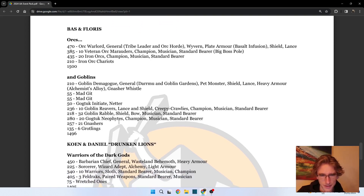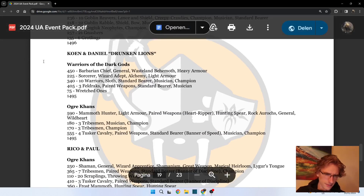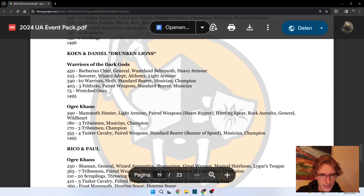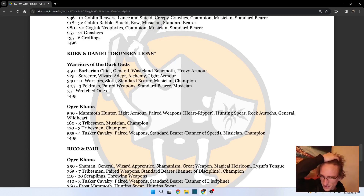Now we have the Drunken Lions - Couldn't Daniel playing Warriors of the Dark Gods and Ogre Khans. I'd expect these to be the armies with the least models. This list has a total of 16 models and the other a total of 11 - I thought I was on the small side with 13 models, but apparently 11 is the value to beat.